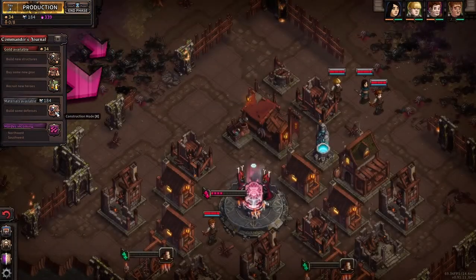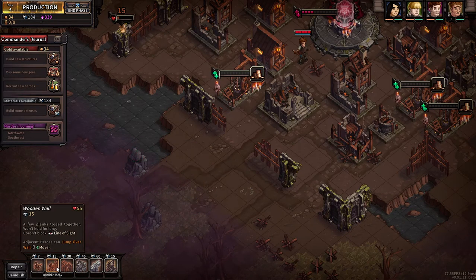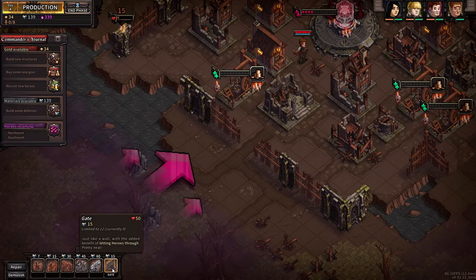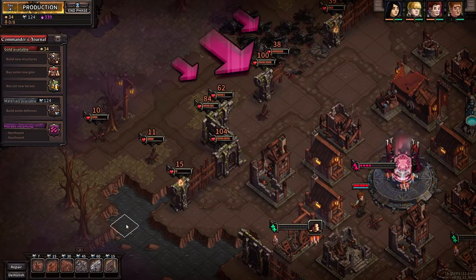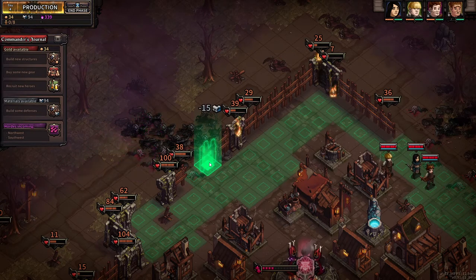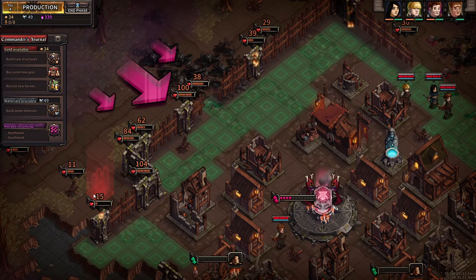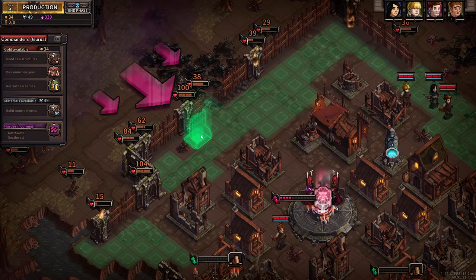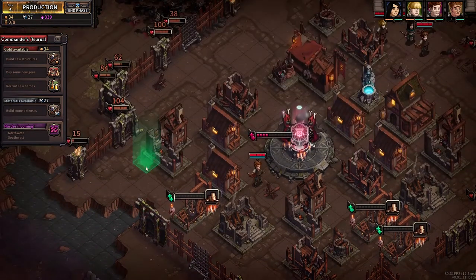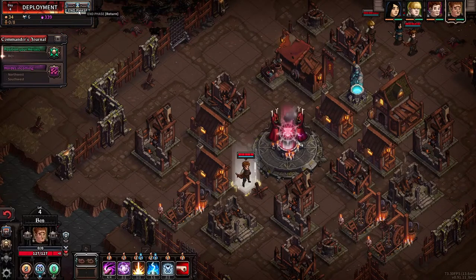We can't recruit more heroes right now, but we can build some more defenses. Let's do that — wooden walls. Let's put a wooden gate here, and then you guys down here. 124 gold — this is fine. Kind of feel a little weird saying that. This little block is actually a pain in the ass — I don't feel like I should delete it just yet. Drop a gate. Maybe we try like a staggered approach here. All right, in the phase — and we're going to end the video here.